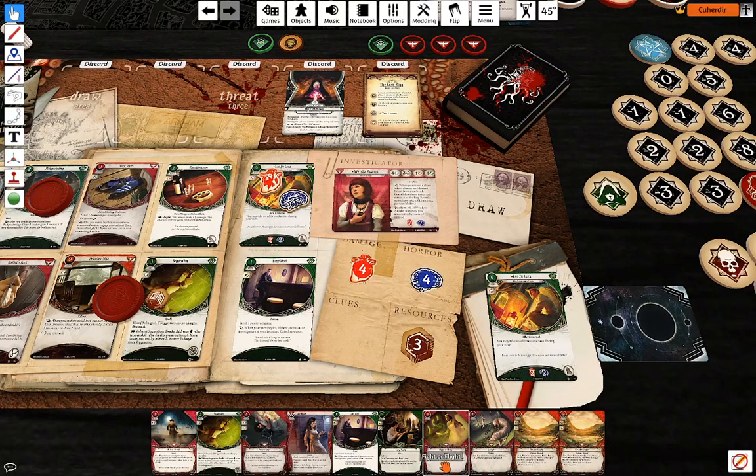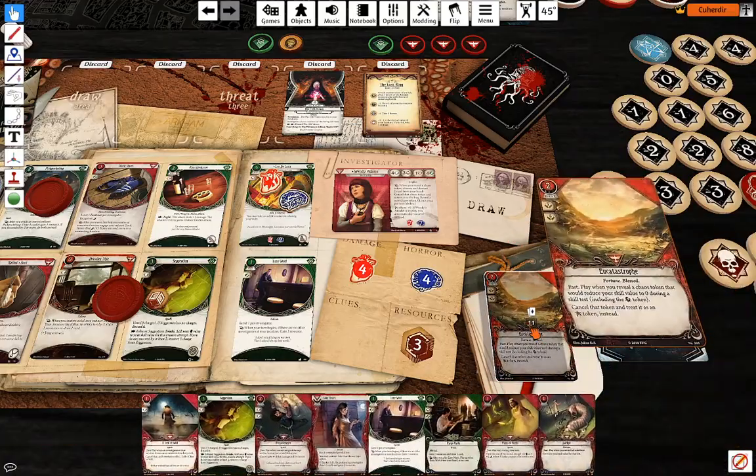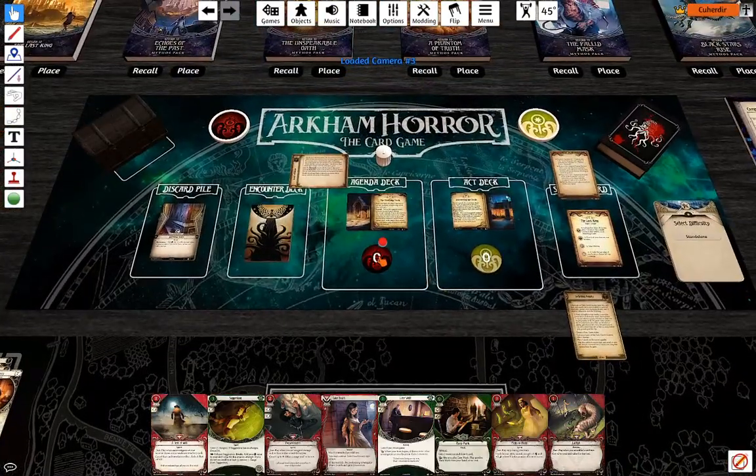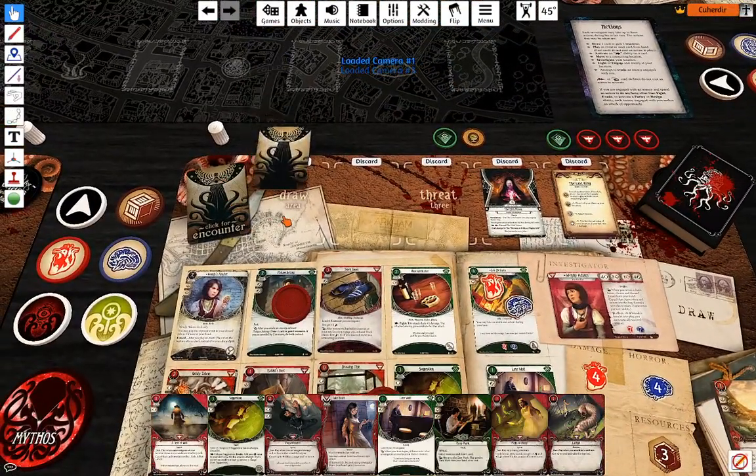Let's see what cards I want to keep — I want to keep one Lucky in hand. I'm going to discard two Eucatastrophes. One doom and encounter cards — Illusionary Evil again, I'm going to take the doom because I'm fine with one of them flipping.